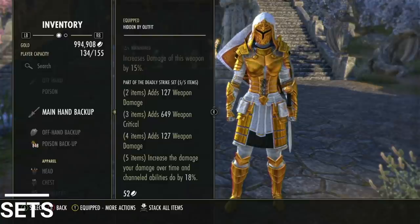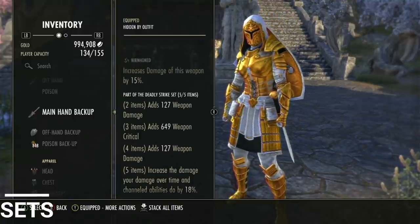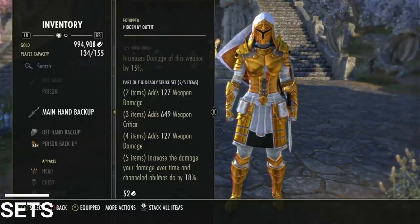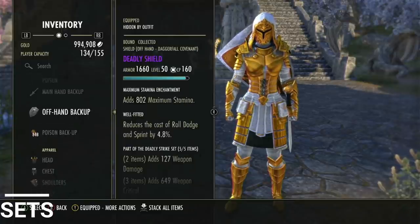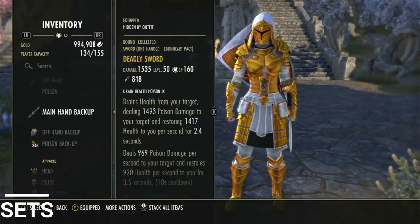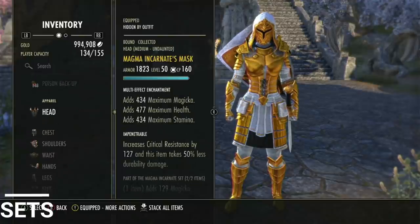I don't use an execute — I just jab people and they die because this set is so strong. It is getting nerfed next patch down to 15% instead of 18%, but it's still going to crack skulls. It's also going to be hybridized like everything else, giving us spell damage too, which is important. On my shield, I have a stamina enchant, and I do use a poison on this bar — if you want an enchant instead, I recommend a disease enchant.